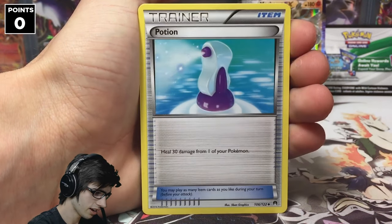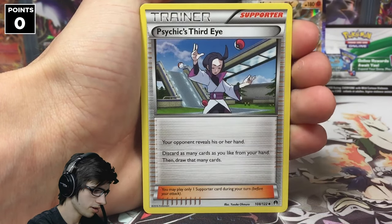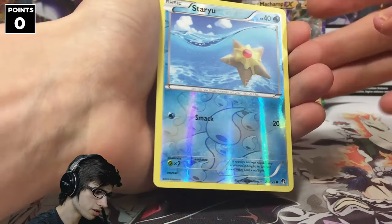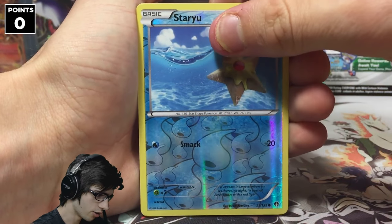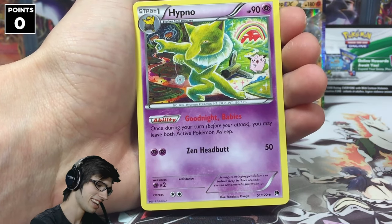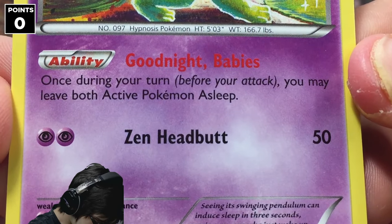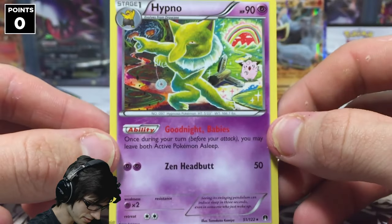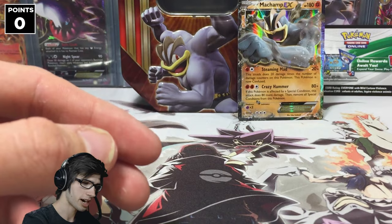So we've got a Corsola, the three uncommons: Potion, Palpatoad, and a Psychic Spirit Third. No Electivire there. Our reverse is a Common, and the rare is a creepy Hypno with the ability Goodnight Babies and Zen Headbutt. That's a strange-looking card. No points out of that first Breakpoint pack.